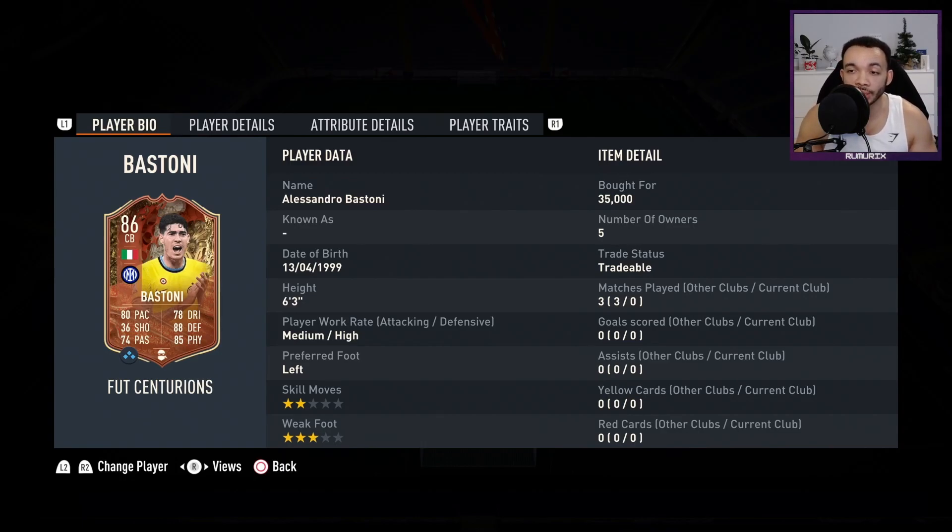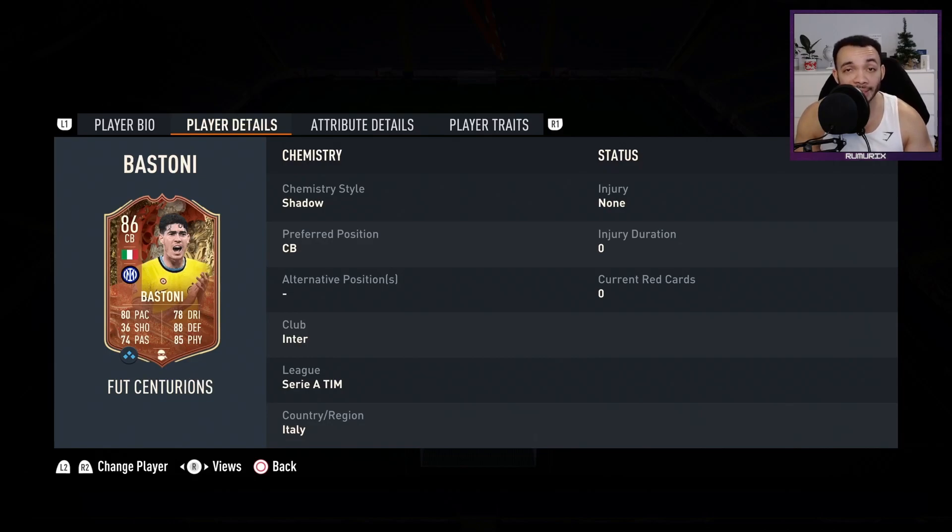He stands 6 foot 3 inches tall, he has medium-high work rates, his preferred foot is his left, and he's got a 3-star weak foot and only 2-star skill moves. I bought him for 35,000 coins on the market, seems pretty decent. He can play centre-back and centre-back only, his club is Inter Milan. He's got the Serie A links and the Italian links.